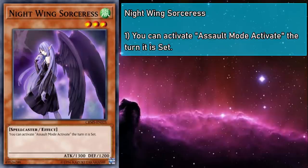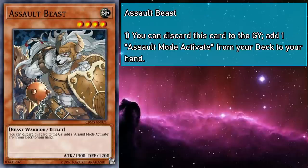Nightwing Sorceress is a level 3 wind spellcaster monster with 1300 attack and 1200 defense. And while on the field, you can activate Assault Mode Activate the turn it's set. So that's one more piece we have to add to the complicated puzzle that only speeds up the summoning by a turn. It doesn't do anything to assemble the pieces; it just helps you get to it quicker. I do like that they're trying to cheat game mechanics to make this workable, but since it doesn't actually act as a starter for the theme, it's certainly not Night Core to your strategy. Assault Beast is a level 4 beast warrior monster with 1900 attack and 1200 defense, and you can discard this card from your hand to the grave to add an Assault Mode Activate from your deck to your hand. So now it's searchable by two cards, ain't that something?